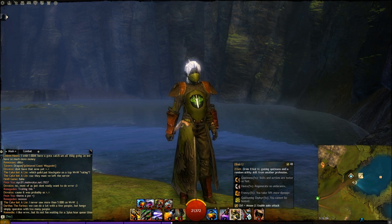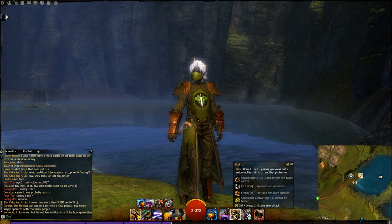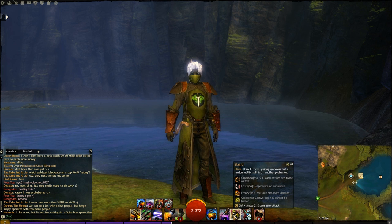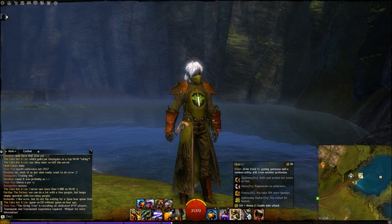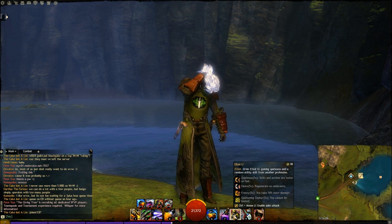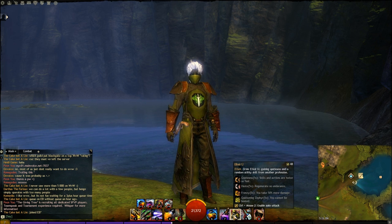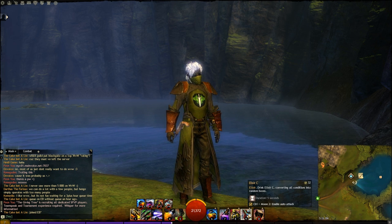Elixir U does give negative bonuses each time you use it — you'll regenerate no endurance, take 50% more damage (the worst one), and with Quickening Zephyr you cannot be healed. These are rough trade-offs, but it's worth putting those extra condition stacks on. Just don't use it if you're being focus-fired. Used carefully, it's amazing — especially that Quickness when going into a fight.